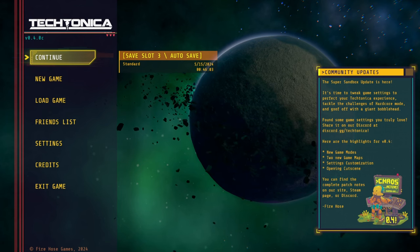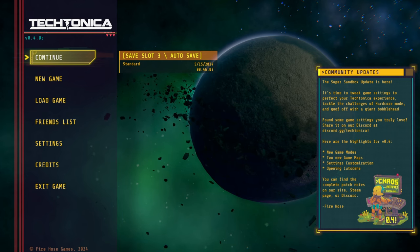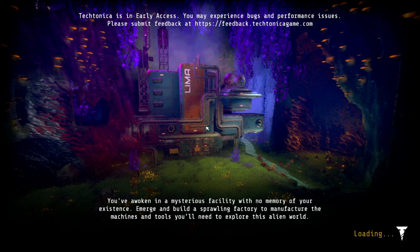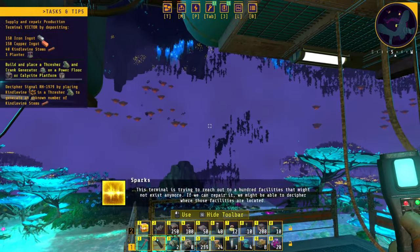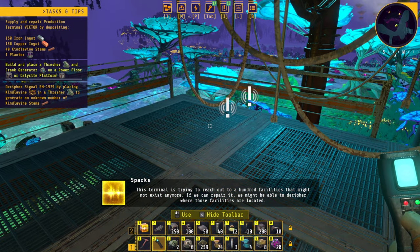Welcome to Technonica. We're going to start and continue with the first thing — it was Victor — so let's continue by pressing continue. We need to do some production. The other one was Lima and now we need to make sure we get that Victor done, but I don't think it's going to be easy. This terminal is trying to reach out to a hundred facilities that might not exist anymore. If we can repair it, we might be able to decipher where those facilities are located.